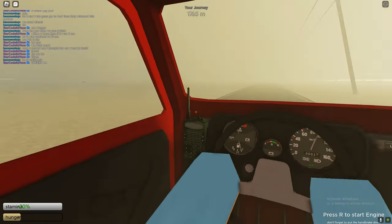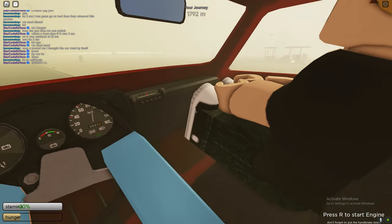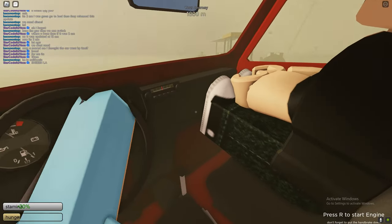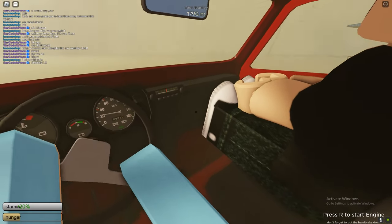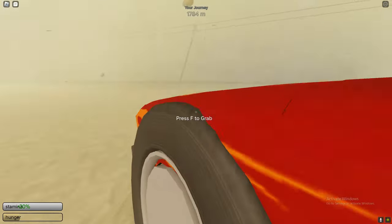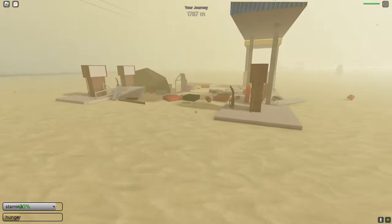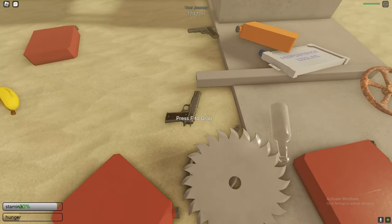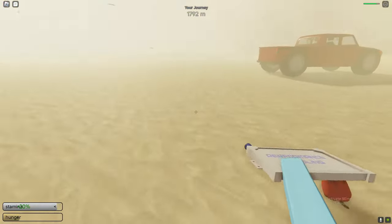The most annoying events are storm, tornado, and sandstorm. To survive a sandstorm, make sure you have all the doors on your van or car — you can also hide in buildings. If you're outside in a sandstorm you'll slowly take damage. The storm event can destroy your car, and if you get hit by lightning you die, so just stay in your car during a storm event.